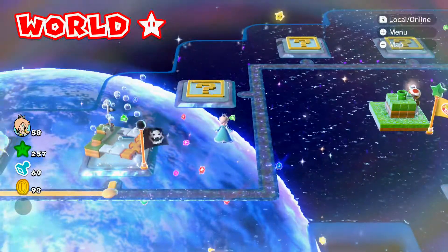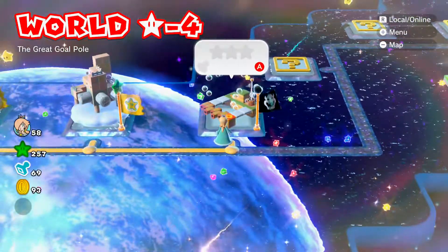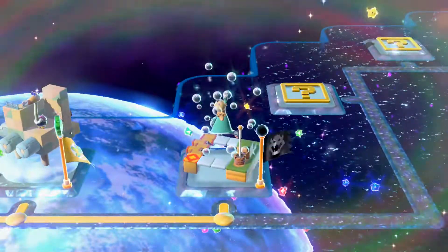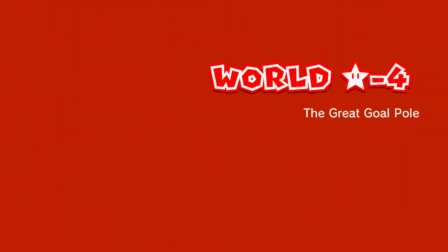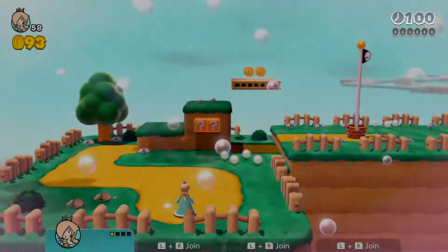What is up my EEHE crew? I am Kirk EEHE and this is Super Mario 3D World where today we're continuing on World Star, gathering everything we can come across, and we're going to continue to use Rosalina because I have a theory that we're going to need her for the rest of this world.